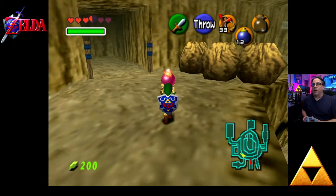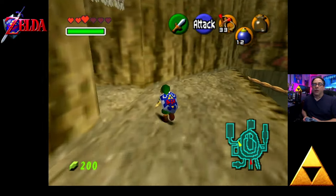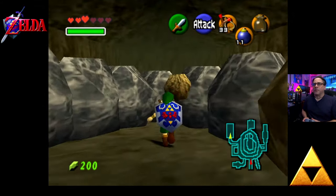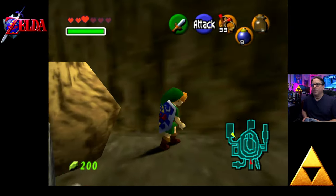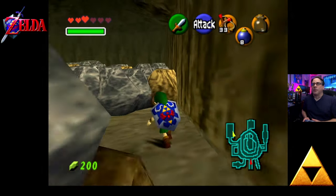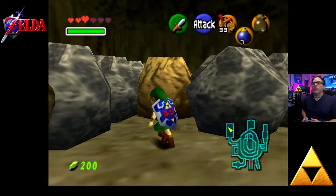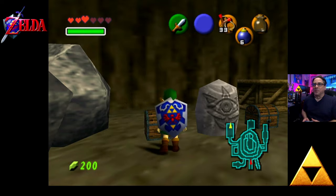We got the gold Skulltula in that little alcove there. By the way, you can blow these boulders, giving us access. You could also use these tightropes over there, but this gives us access to a little sub-area now that we have bombs. I'm trying to remember which way to go — think it's right here. We can take care of these brown colored boulders. We're blowing our way to the back of the room here — I do all this from memory; sometimes it serves me, sometimes it doesn't. It did that time — nice.